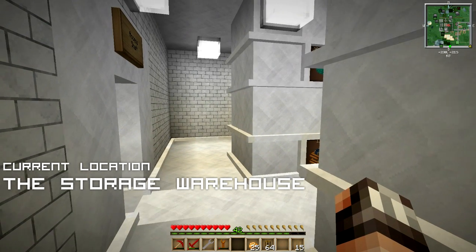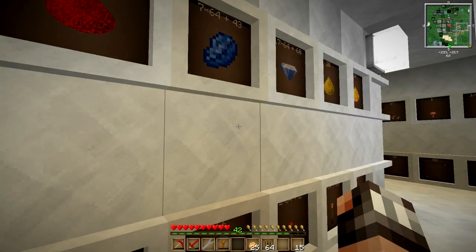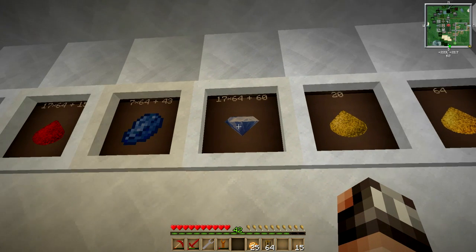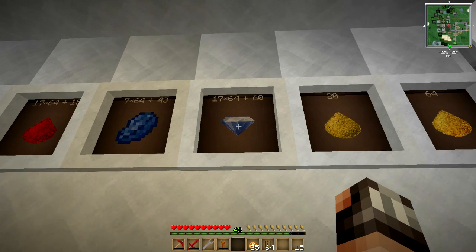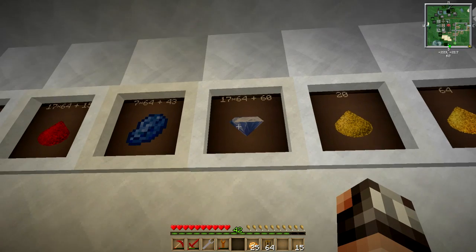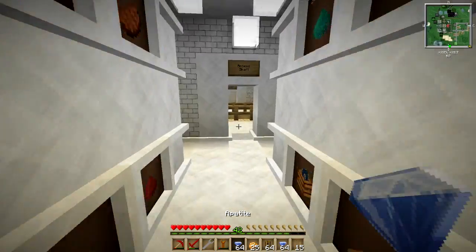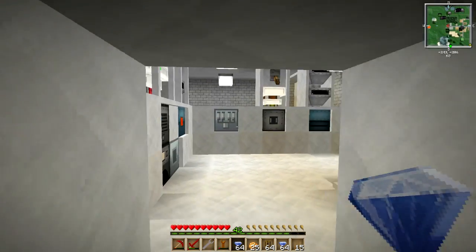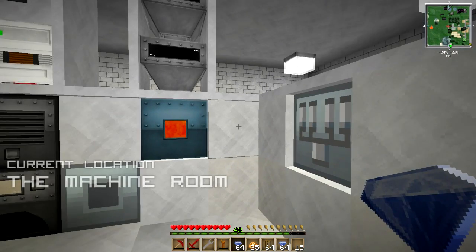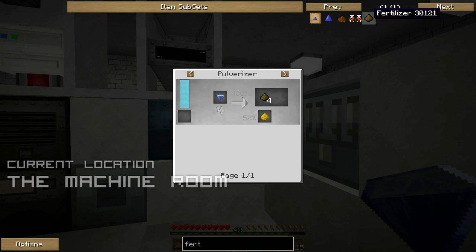The first thing we need to do in this episode is make some fertilizer. I know I've said on many occasions in this series that apatite is good for absolutely nothing, but actually apatite is what we need to make fertilizer — so it's actually a very important material. We've got 17 stacks of this which is awesome. We're going to collect some of that now and head over to the machine room, because the way you make fertilizer is by macerating apatite. Suddenly apatite has become extremely important and not just some random useless item in Feed the Beast.